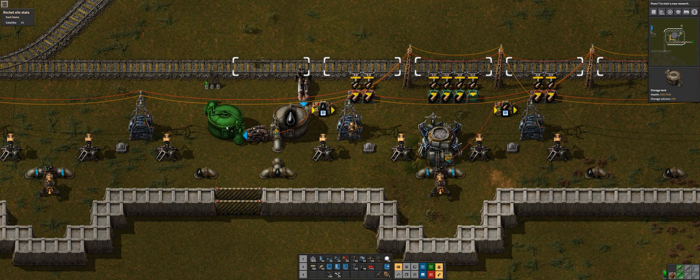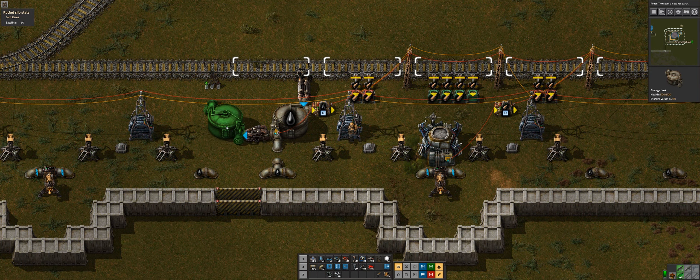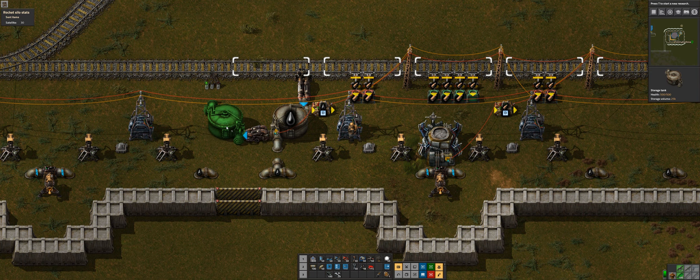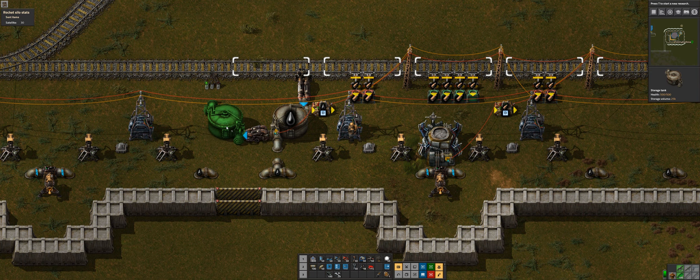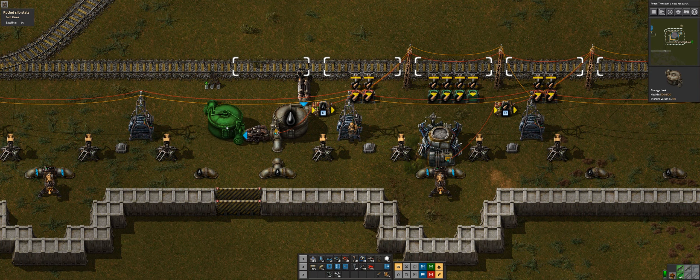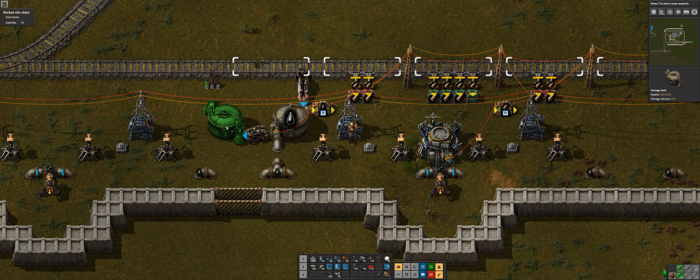Another thing - if we want to actually use this maintenance station, I had to put filter stack inserters on here, otherwise they would try to grab all of our stuff, and that would have been a very bad thing.